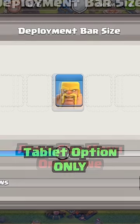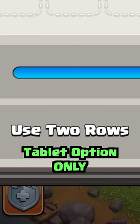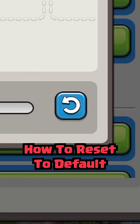If you're playing on a tablet, you will also have an option to use two rows or stack your army's card. If you want to reset your deployment bar size to its original configuration, simply click the reset button within the same menu.